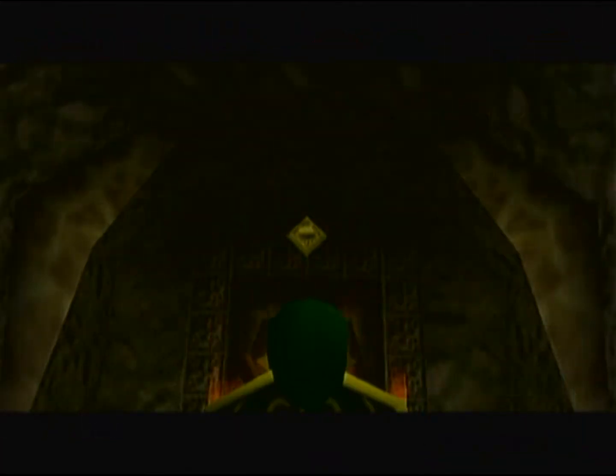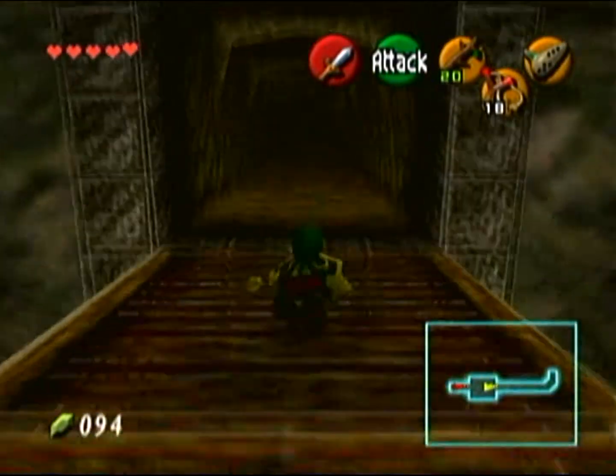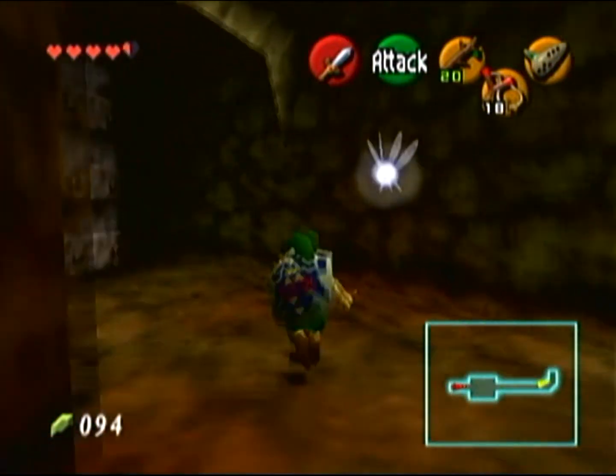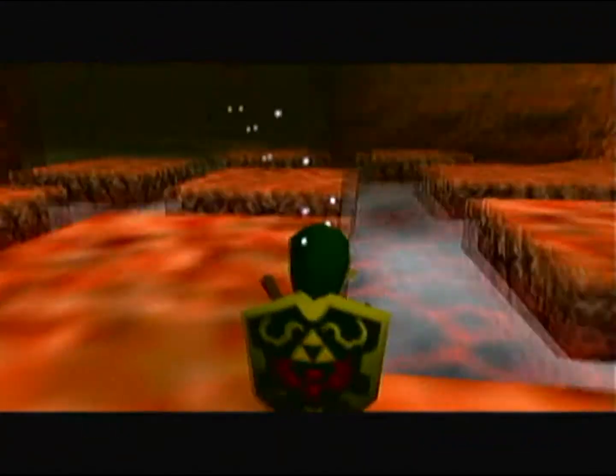In this next room you just want to shoot the eye switch on the other side of the wall to make the flames go away and then you can proceed forward. In this really long hallway you're going to be attacked by more baby Dodongos, but once again you can kill them or just run past them — I just chose to run past them.